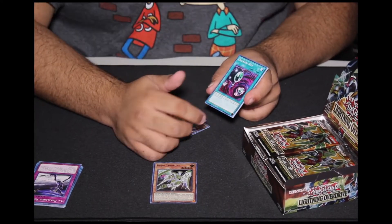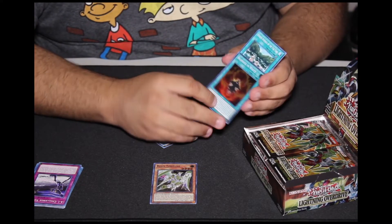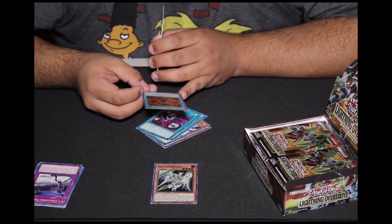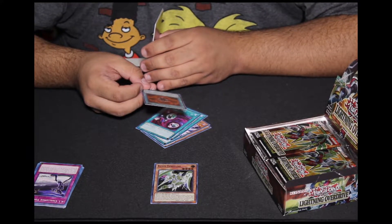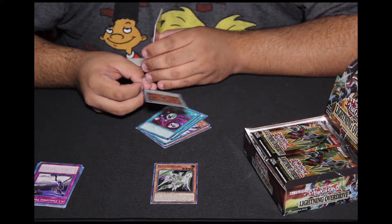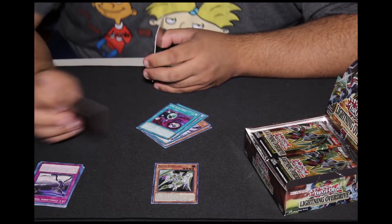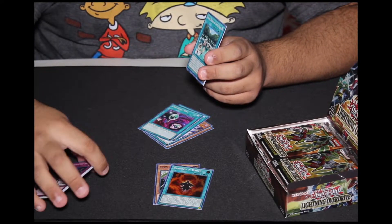Let's see what our rare-plus card is. We got Branded in White. Pretty cool art right there, look at that. I really like the flames right there on this card. The effect reads: fusion summon one fusion monster from your extra deck using monsters from your hand or field as material, including a dragon monster. You can also banish monsters from your graveyard as material. If you use Fallen of Albaz as fusion material, you can send the effect of Fallen of Albaz during the end phase. You can use each effect of Branded in White once per turn.